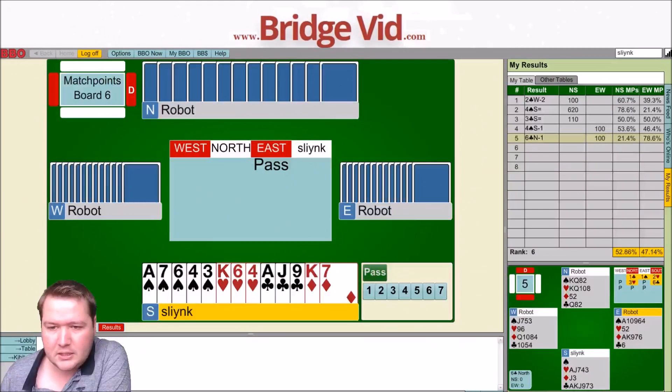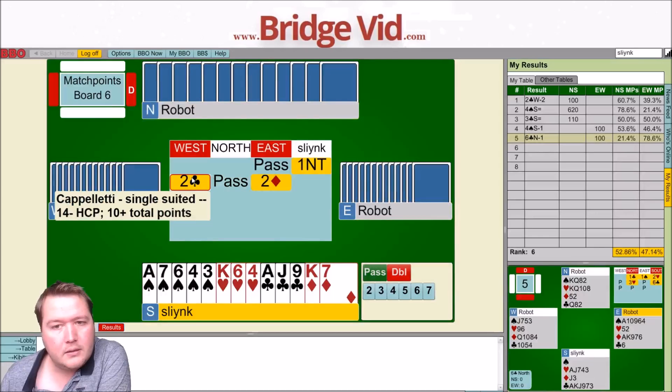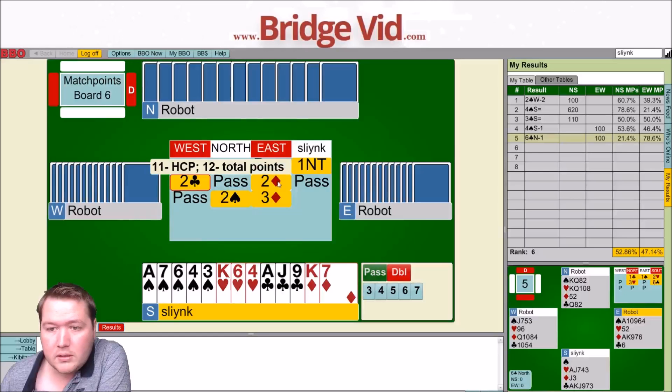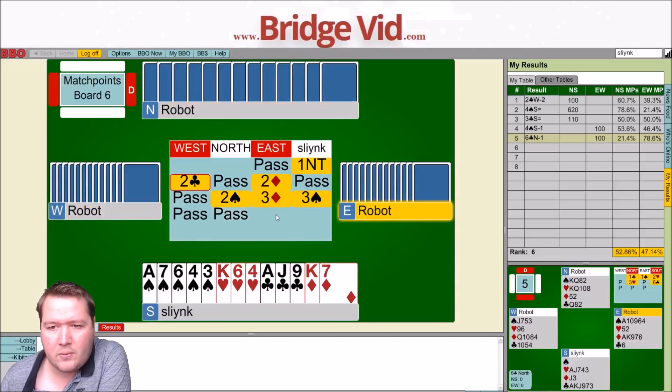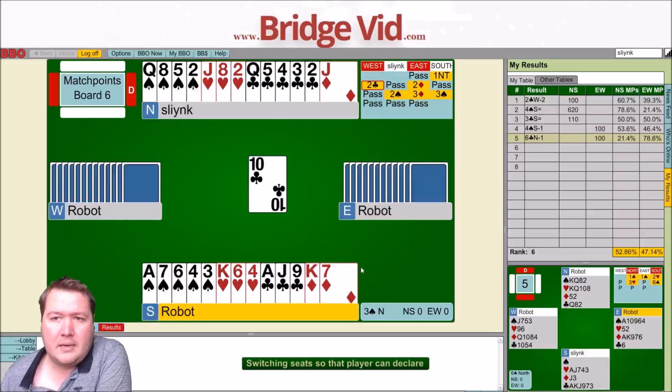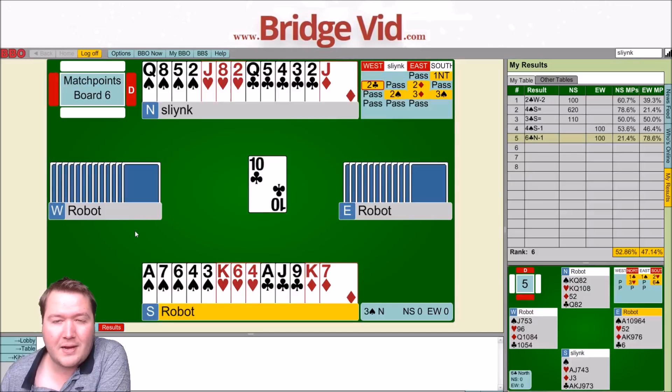Moving on to board number 6 — 14 to 15 points, balanced hand, start with one no trump. Two clubs, Stayman, two diamonds — partner's single-suited. I could have bid two spades over this, but we're going to compete to three spades. My partner's only got a weak hand so we shouldn't punish them. Club lead. We were going to get another chance to practise the defensive tips: where are the cards, work out what specific cards you want your partner to have, and then what do you play for. Diamond loser, club loser, a few heart losers but I can probably throw them on clubs, and some spade losers.